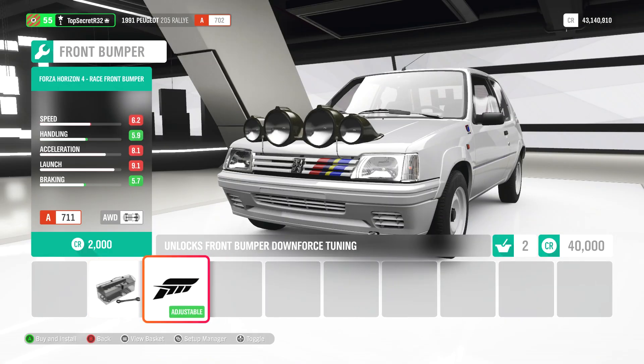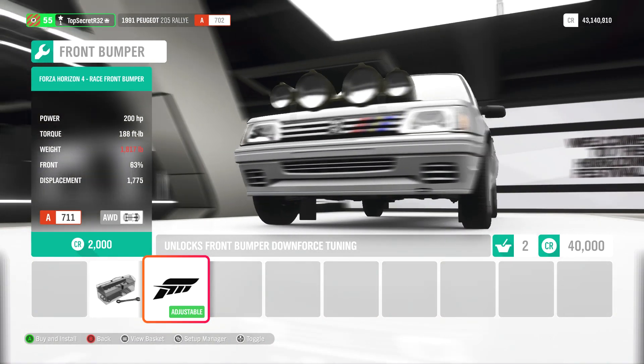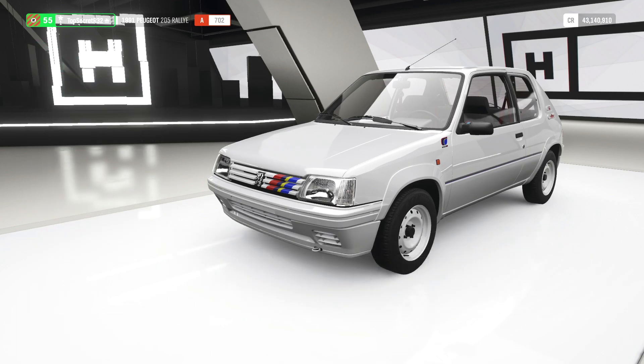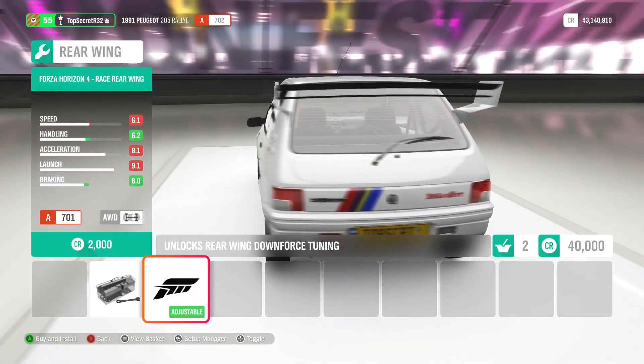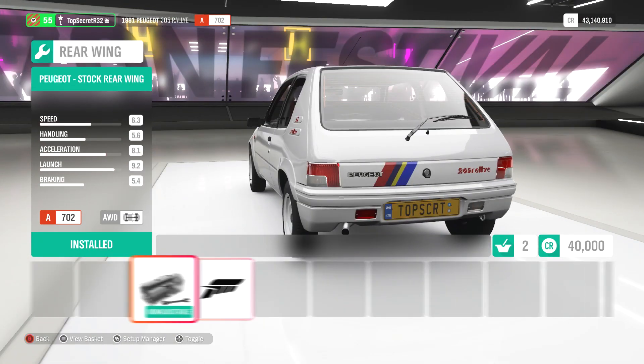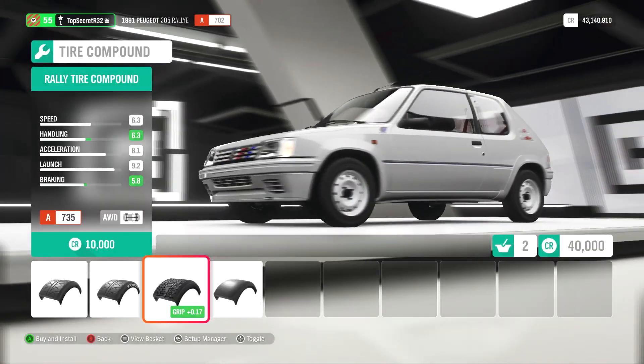We have one option for a front bumper, and this somehow unlocks downforce tuning. I'm not sure how the lights add to the downforce. I'm going to pass on that. And there's this Forza rear wing — I understand it's beneficial, but it's disgusting. So this thing's going to be wobbly all over the place, but I'd rather leave it like that.